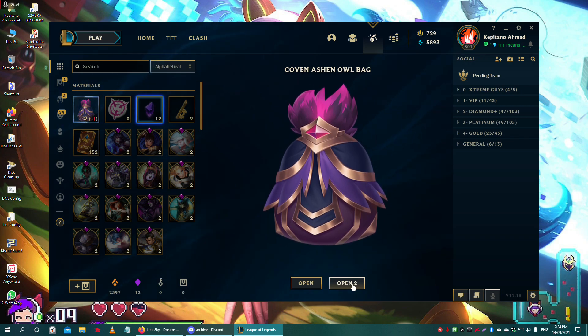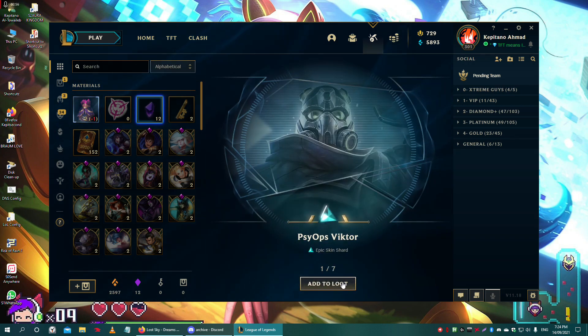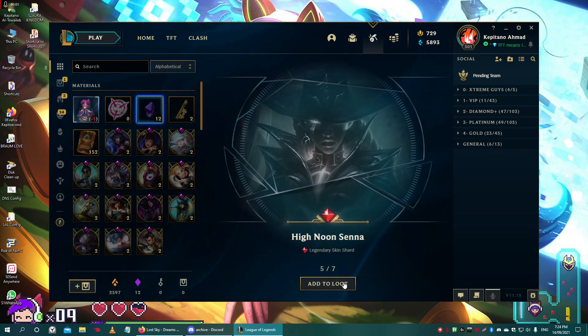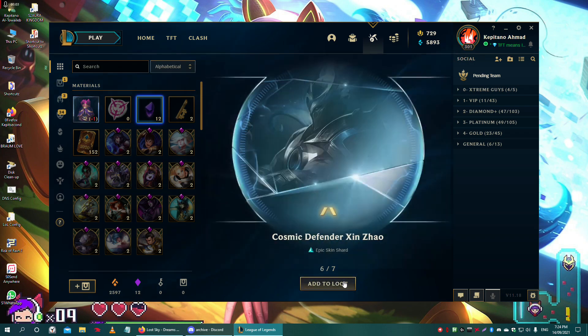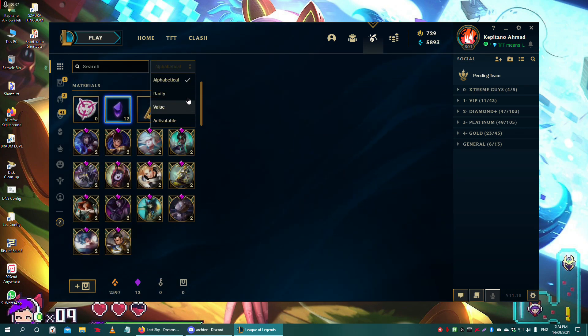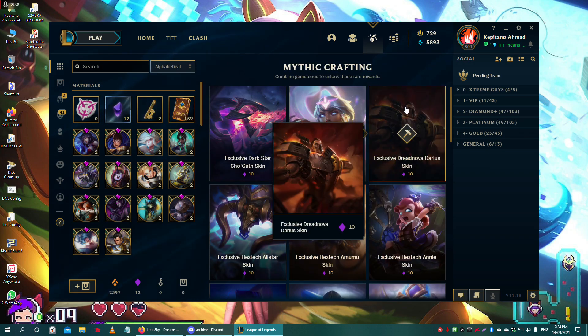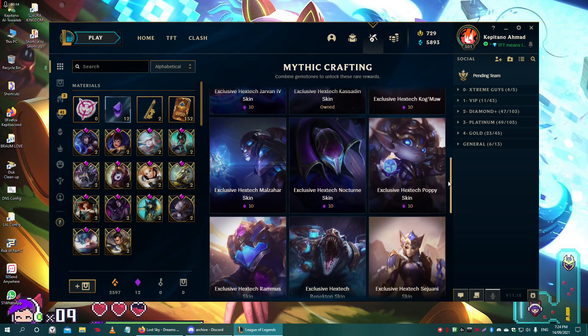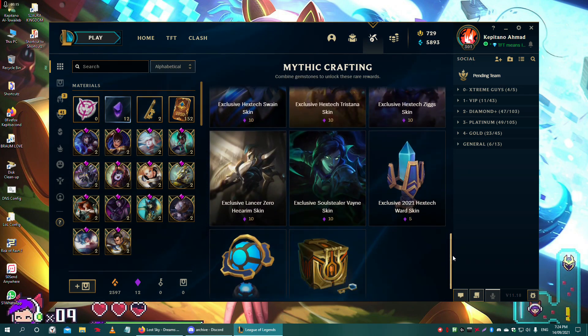Let's check the Ashen Owl bags and Coven bags. To recap, let me check how many — actually I'm not done yet. Got Karma, Kassadin — obviously my champion — and this boring ward.